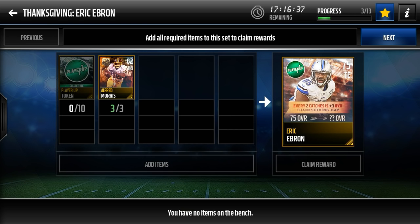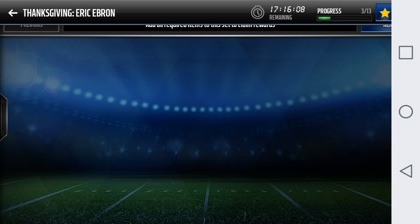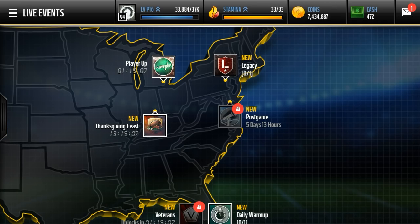Lastly, Eric Ebron — every two catches is plus three overall. This one is kind of a long shot. Eric Ebron is a decent tight end, pretty good up-and-coming young guy, but his predictions for catches is just a little bit under five. So if he outdoes himself and gets six catches, that's plus nine overall and he'll be an 84 overall. If he gets eight catches, that will be an 87 overall. You can do the math for yourselves — I just went ahead and looked up all their predictions. These will be some really nice cards that I highly suggest all you guys go do right now.